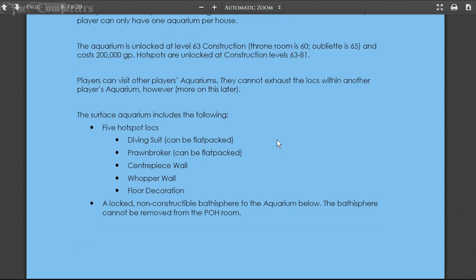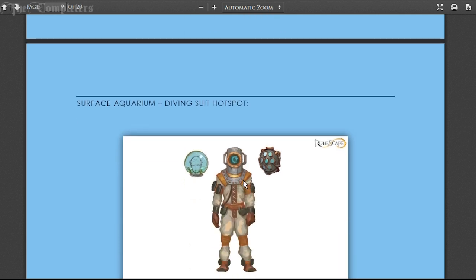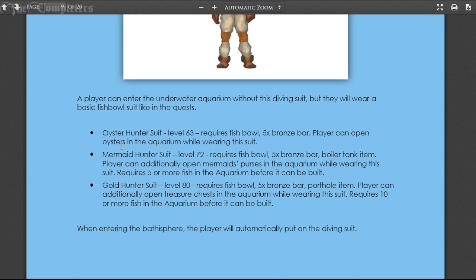The surface aquarium includes five hotspot locations: a diving suit, a prawn broker, centerpiece, wall, wobble wall, and floor decorations, plus a locked non-constructible bathysphere. The player can enter the underwater aquarium without a diving suit but will wear a basic fishbowl suit. At 63 construction you get the oyster hunter suit, which is a fishbowl plus five bronze bars, allowing you to open oysters in the aquarium. At 72 construction is the mermaid hunter suit, requiring a fishbowl, five bronze bars, and a boiler tank, allowing you to open mermaid purses. At 80 construction is the gold hunter suit, which lets you open additional treasure chests and requires 10 or more fish in the aquarium.